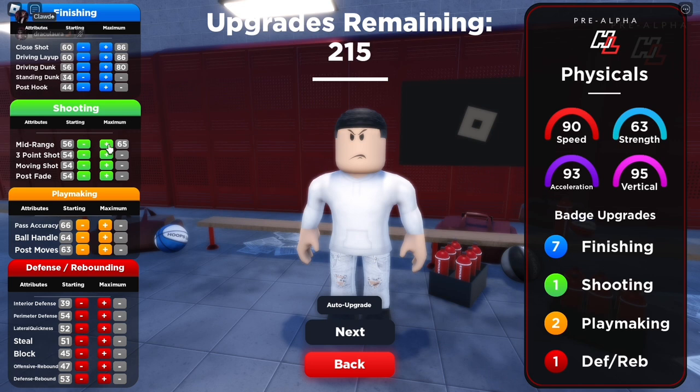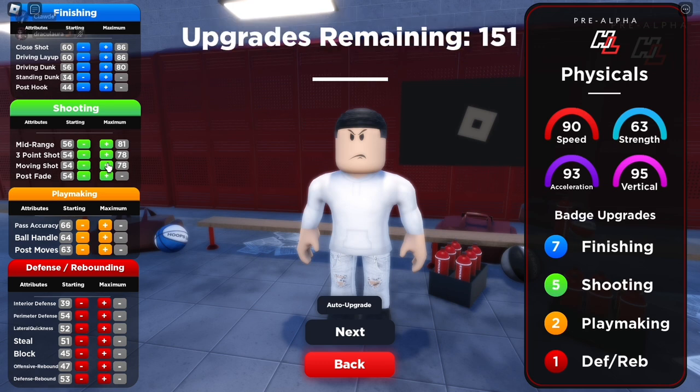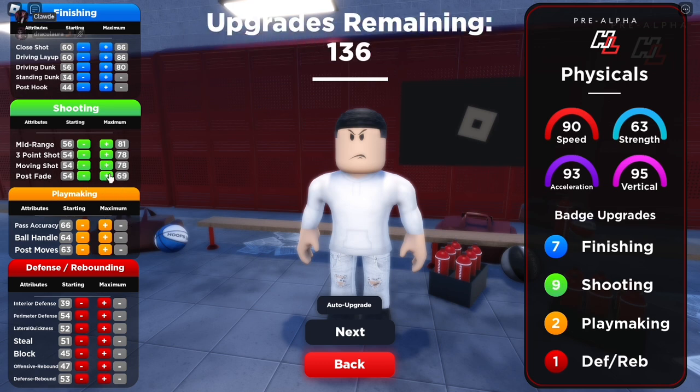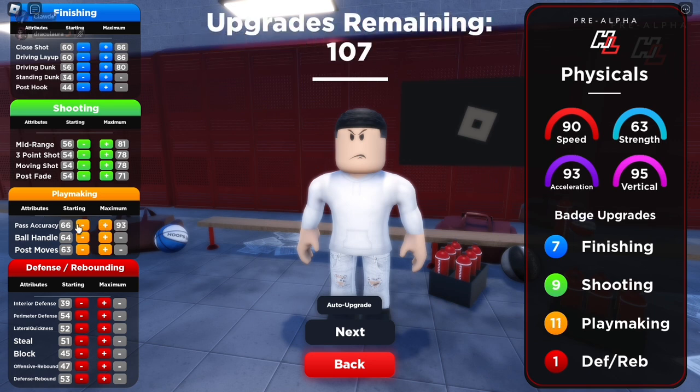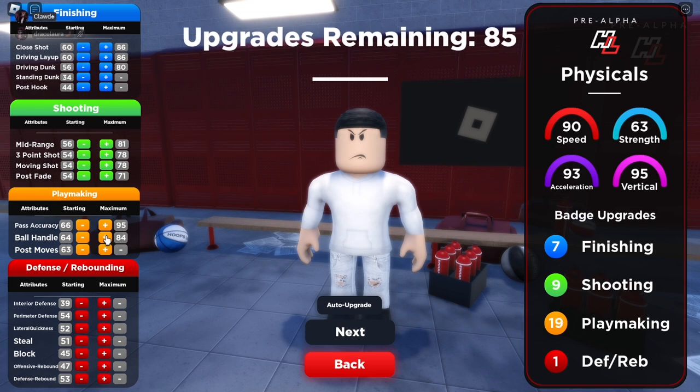Mid range, max that out. Moving shot, max that out. You do not need post fade — actually, you can put it to a 70, 71 I guess. Pass accuracy, max that out — you're always, always gonna get bailed. Ball handle, max that out. Post moves — just max out everything in the orange. You're an orange build.